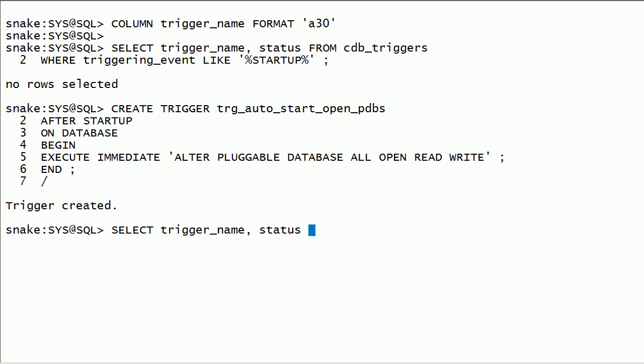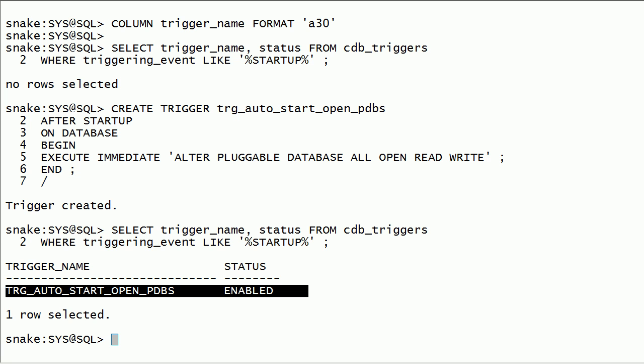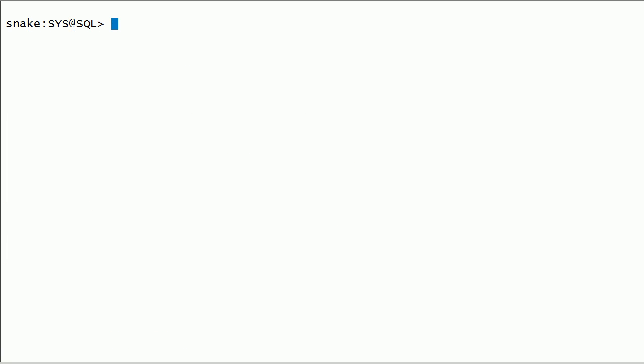I will query trigger name and status from the CDB_TRIGGERS view where triggering event is like startup. Now I have a trigger on the database startup event — this trigger will take care of auto startup of pluggable databases.